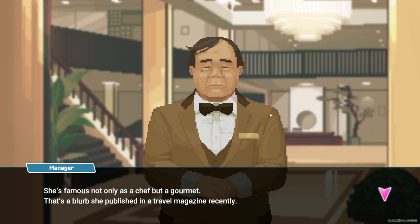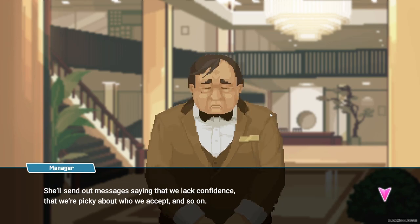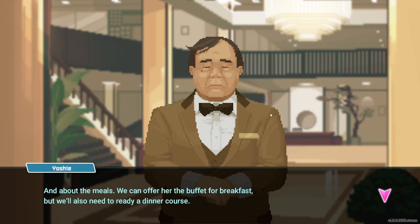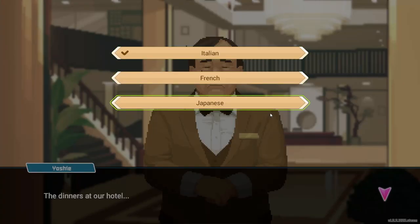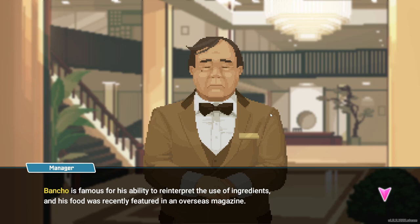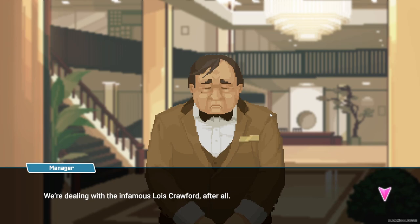A really picky customer came to the hotel — those people can be really annoying when you work in customer service. She meant not only as a chef but as a gourmet — this is a blurb she published in a travel magazine. French, Italian — let's go Italian. The chef learned to cook in Naples and his margherita pizza was good but didn't go well with the dinner course. Dugong Hotel's Japanese food was never its strong suit — they only served udon or simple donburi — but they've been making exponential progress since hiring Bancho. So basically the hotel staff was to blame for Bancho's failure.